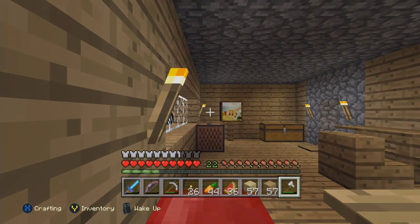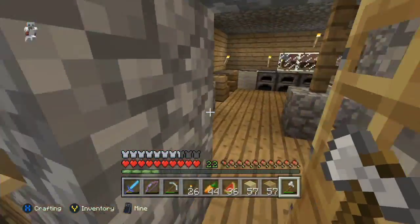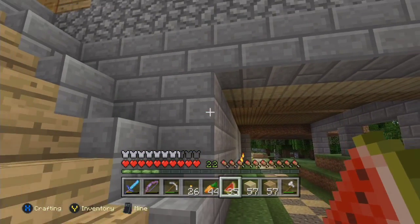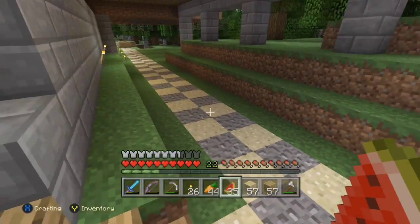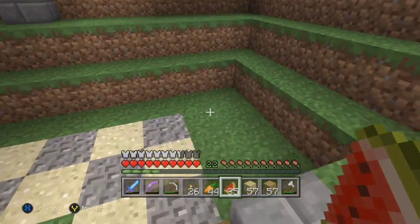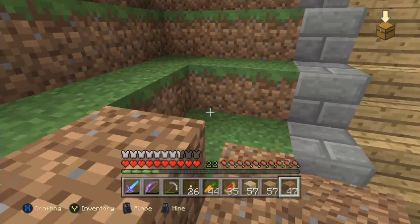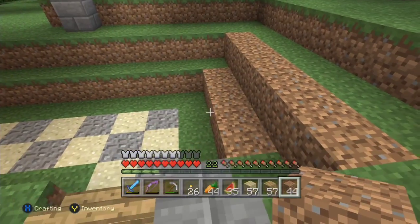I hope it turned out nice when I built it in the creative world, and hopefully it'll turn out nice in survival as well. I'd like to show you — there was some confusion last time about where the stone wall was supposed to be. I had actually built it correctly, I just put the path too far over. I also landscaped and made the land flow down, which usually I like more natural, but I think that looks nice. If it goes like this and flows up, I think that'll look a little bit smoother.